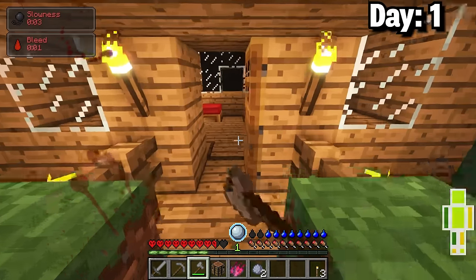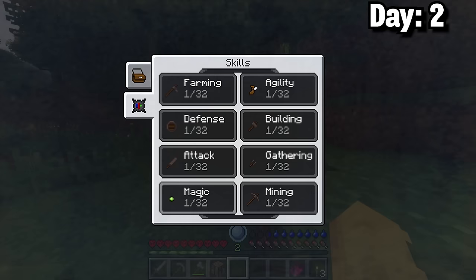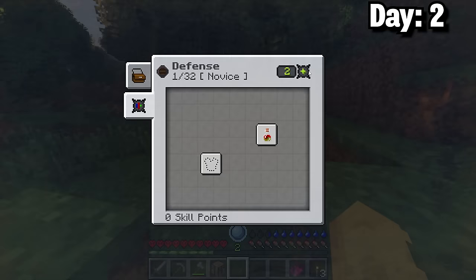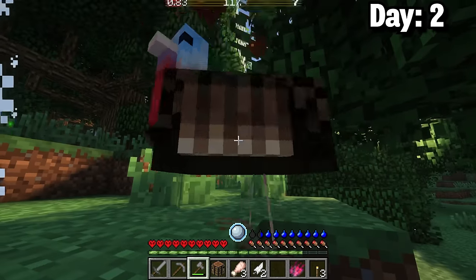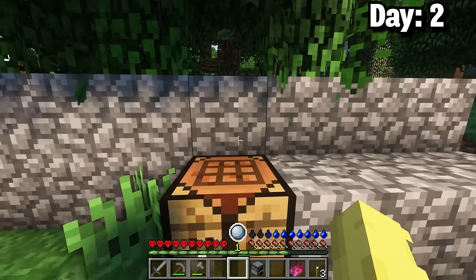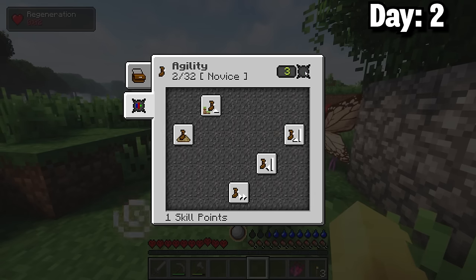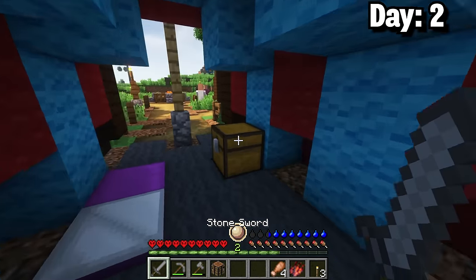I didn't kill the pixie but it managed to hurt me really badly, so I had to sleep to heal up. The next morning I snatched the bed up and went out to explore. I put one more level into defense as well. During this village search I took out some turkeys and squid for feathers and ink sacks. Then I was able to make a furnace to cook up some food and I put another level into agility.